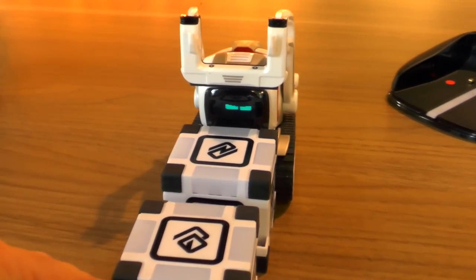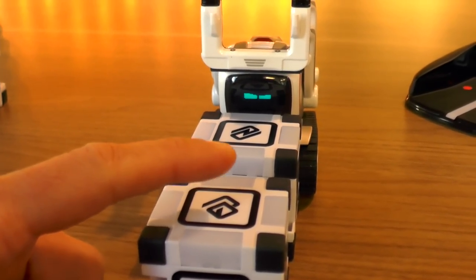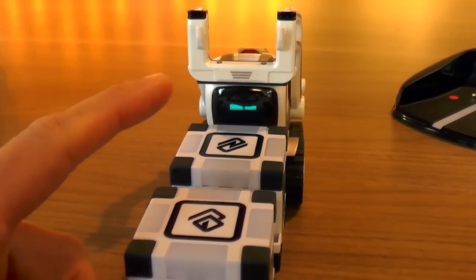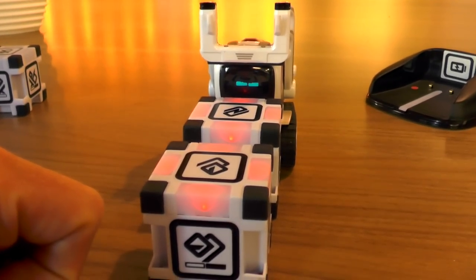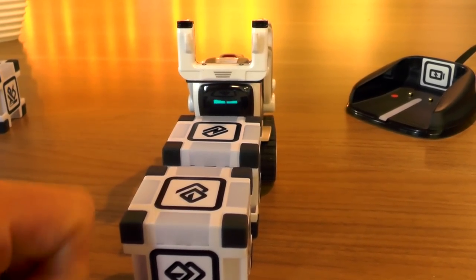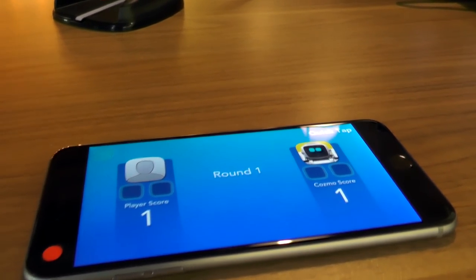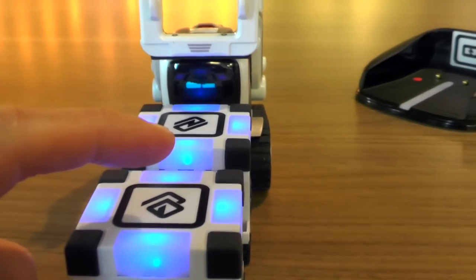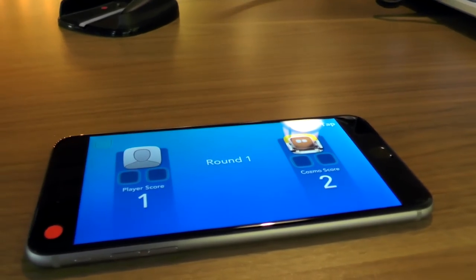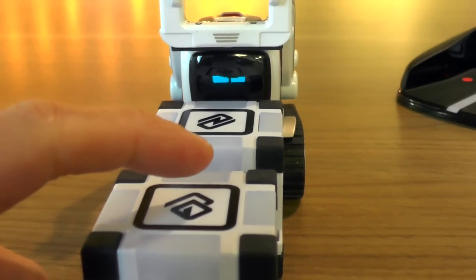If the colours match you have to tap; if they're red you mustn't tap — if you tap then you'd lose a point. What I like is that Cosmo will look up at you and make eye contact, which is actually quite distracting. He got a point there — so one apiece, the app is keeping track of the score. And again he looked at me just as those colours changed, which distracted me and meant he got the point.